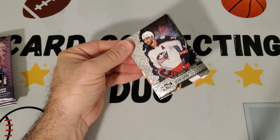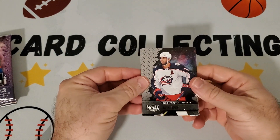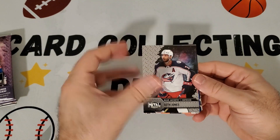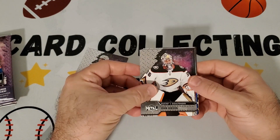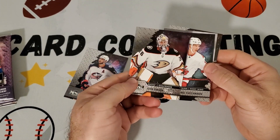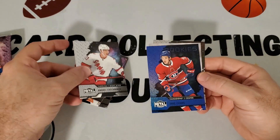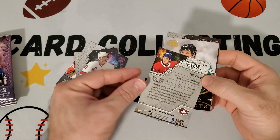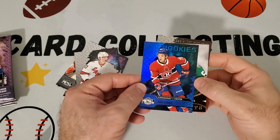This is what the base card looks like, starting off with Seth Jones. It's basically a 100-card base set with some short print rookies and all-stars. Next we got John Gibson, and there's the back — it's got a cool look to it. Then we have Andrei Svechnikov. We got a blue rookies card — Jake Evans — it's a nice one.